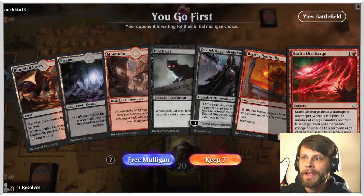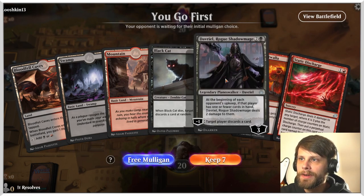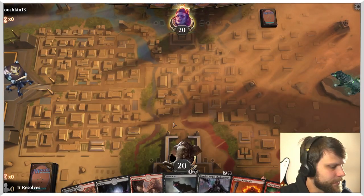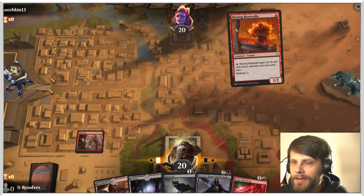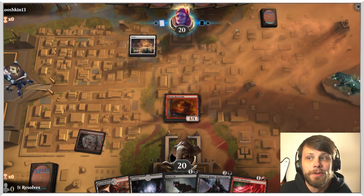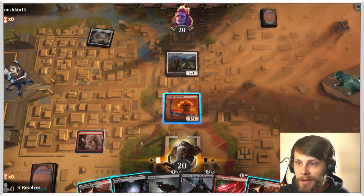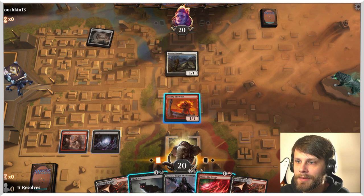Let's jump into game one. Here we are for game number one and this actually looks like a really good starting hand. We've got static discharge, which is actually interesting. We've also got black cat and Davriel. I think this is definitely a keep. I really like Jumpstart - the fun thing about it is it's a bit more of that draft experience without the full time-consuming draft experience that a lot of people don't necessarily love.